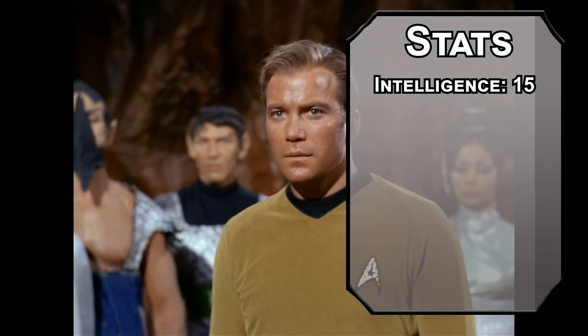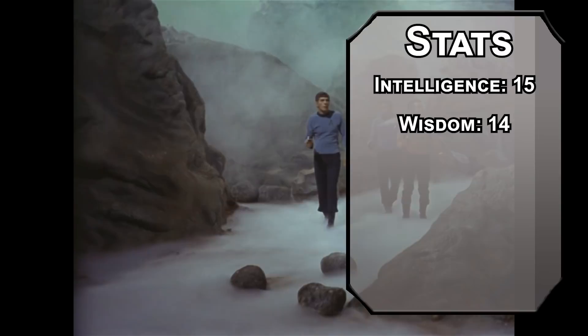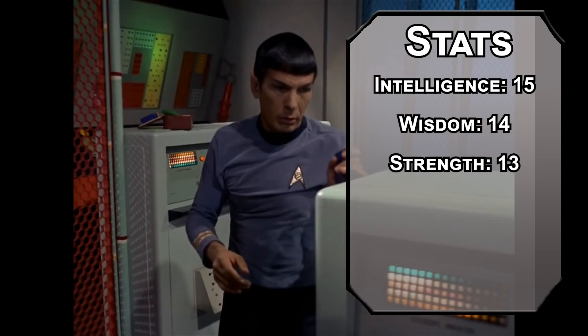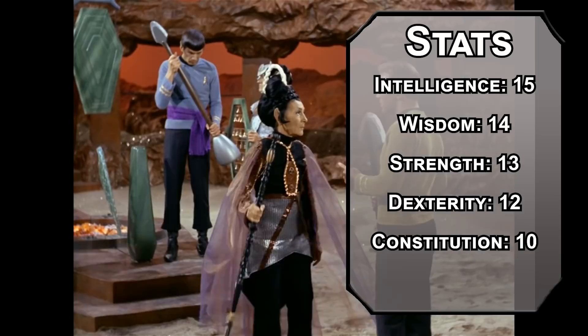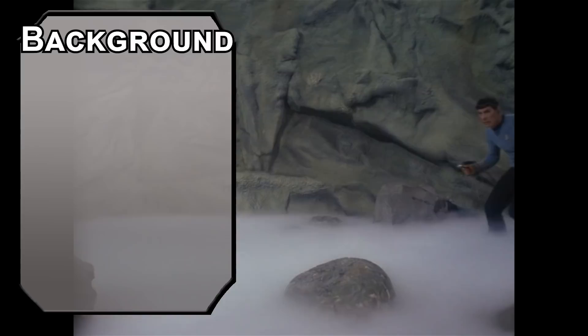For stats, we'll be using the standard point buy from the Player's Handbook — keep your multiclassing minimums in mind. Intelligence will be number one; you're the science officer, you need to know the science. Wisdom next — Insight and Medicine are both on that list, and you're pretty good at sensing how other people feel. Strength after that — Vulcans are better at lifting things than humans. Dexterity is a ball-up since lasers are pretty good. Constitution is a bit low, but we'll dump Charisma — just because you have super empathy doesn't mean you're great at talking. Spock is a half-Vulcan, and Vulcans are Star Trek elves, so Spock is a half-elf.